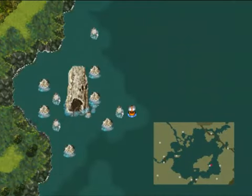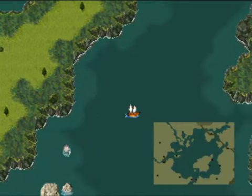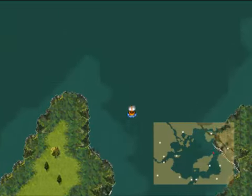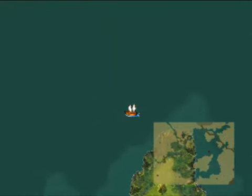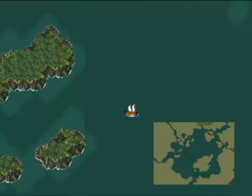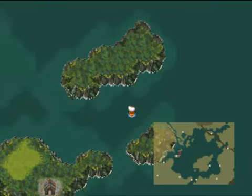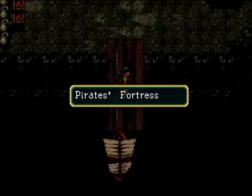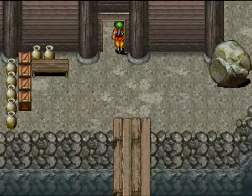We need these two to recruit three more party members. Now you don't have to do this right away, and I don't think you're supposed to do it right away, but if you take your boat around here, around west, you can see that there's a blinking dot on one of those islands. So that is our destination. Pirate's Fortress. Let's go inside.